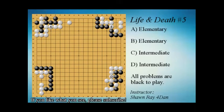Let's get started. For problem A, the first thing we want to think about is capturing the stones. It looks like we have two eyes, and if white plays here we can just live — but what if white plays this nice little tosuji? If we just connect, white will capture us, so we're forced to take the stone. Capturing alone is not good enough. If you see a solution that seems too simple, look for a trick your opponent may have.